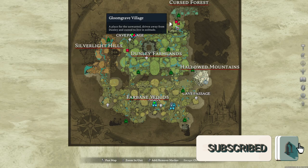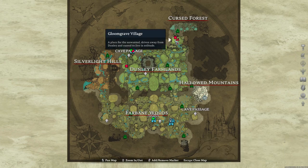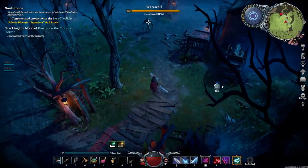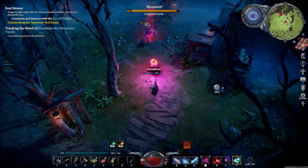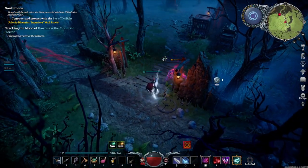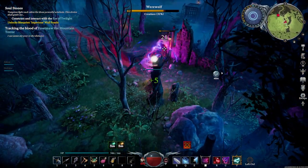You're going to head up to Gloomgrave on the map. This is a place for the unwanted, driven away from Dunley and cursed to live in solitude. Yes, this is a werewolf village.